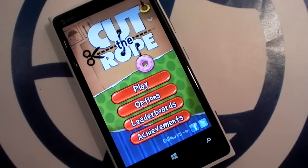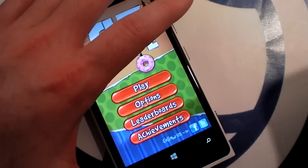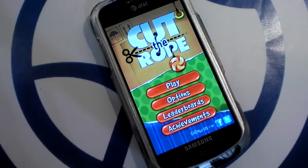Hi, this is Paul Acevedo of Windows Phone Central here with a head-to-head video review of Cut the Rope and Spider Jack for Windows Phone. Both are Xbox Live games. Now I've got Spider Jack on the Lumia 920 here, but I don't have all the levels unlocked so we'll just switch over to the good old Samsung Focus.